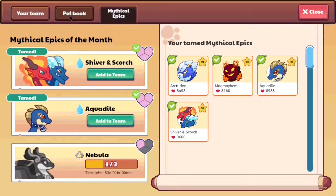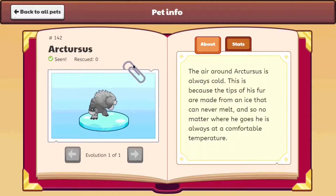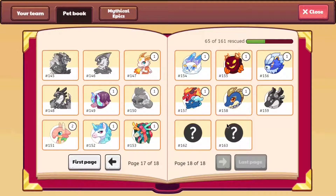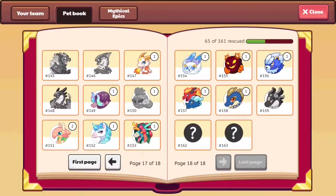Now let's check on Arcturus, which is very similar to Arcturion. As you can see, we have Arcturus, and it says the air around Arcturus is always cold — this is because the tips of his fur are made from an ice that can never melt, and so no matter where he goes, he's always at a comfortable temperature. So it seems like Prodigy even decided to copy Arcturus's description. And if you look at the power-to-hearts ratio, it's literally the exact same.